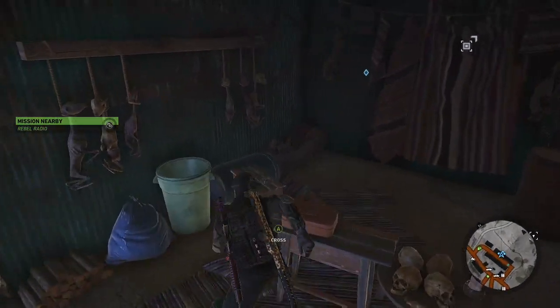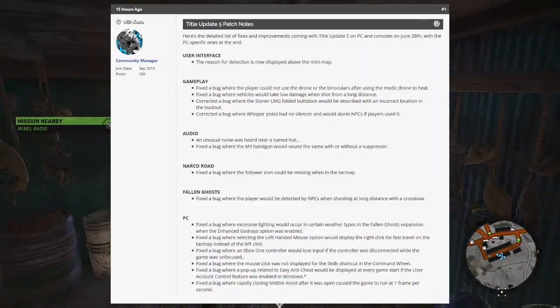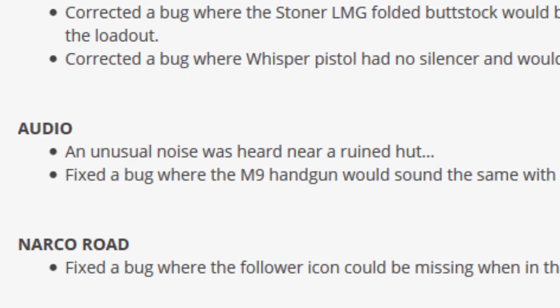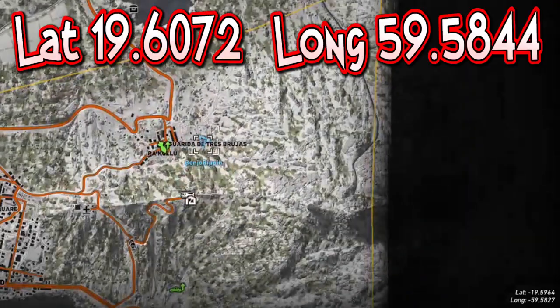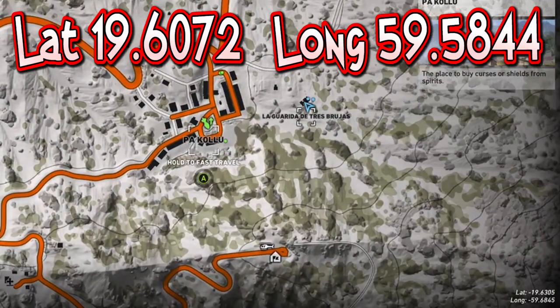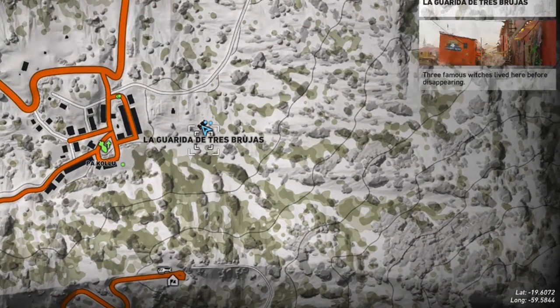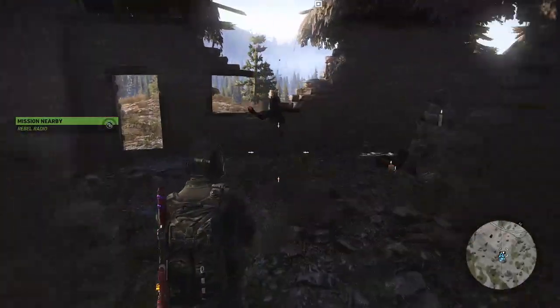If we have a look at the patch notes under the audio section, it states that an unusual noise was heard near a ruined hut. The hut we're looking for is located at latitude 19.6072, longitude 59.5844, to the east of Pakulu. Let's investigate.